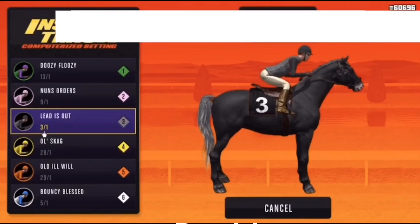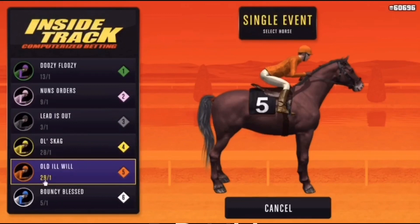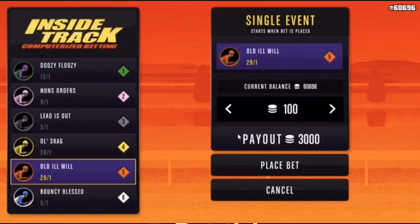So three-to-one means he wins one in every three games — that guy has the best chance of winning. But for this glitch we're choosing the worst odds, and right now it's 29-to-one — basically the biggest first number — and we're going to go on that.